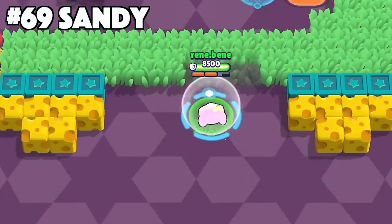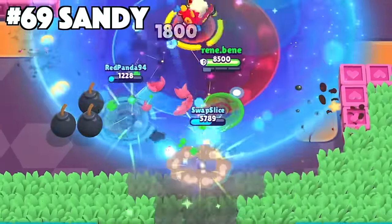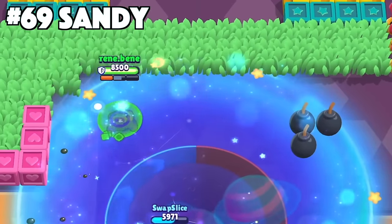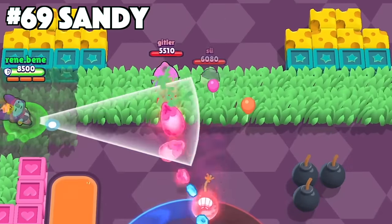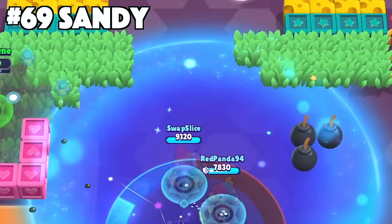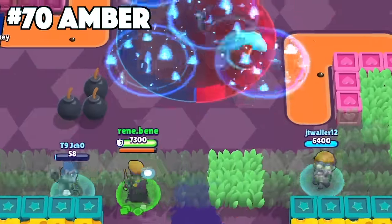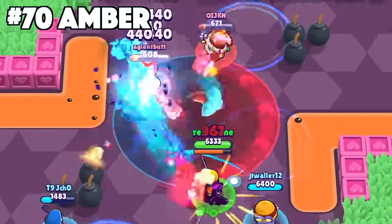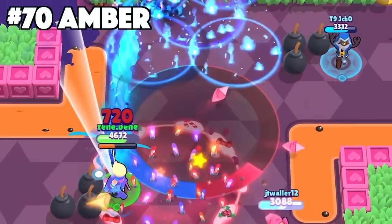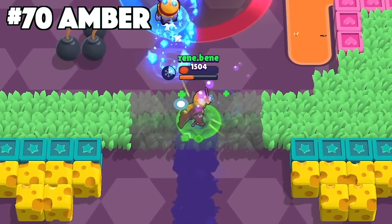With Sandy, when using your super place the sandstorm so that it touches the edges of bushes. This allows you and your teammates to head into bushes and access larger areas while enemies believe you're still inside the sandstorm. Once the sandstorm disappears the enemies will be totally confused and you can use that to ambush them. With Amber, this is a great brawler for learning ammo conservation — you don't want to run out of ammo unless you need all of it to take down the enemy, since it takes a while for her to reload all her ammo.